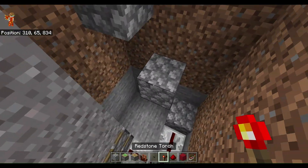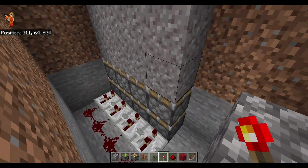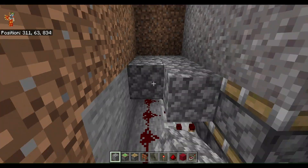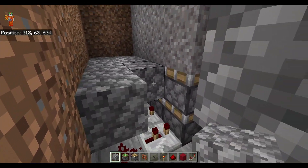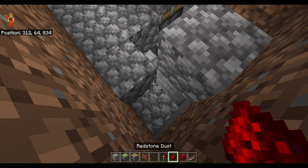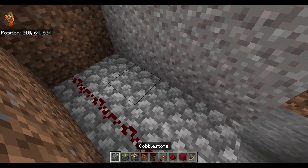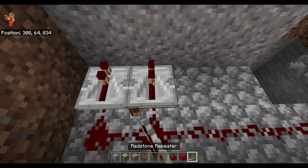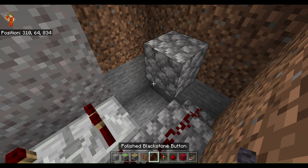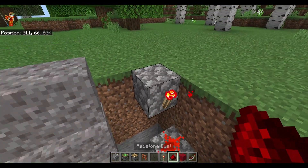Now we're going to come back down here and do a torch. Another row of cobblestone here, followed by redstone dust, and another row of redstone repeaters, followed by another torch, and redstone on top.